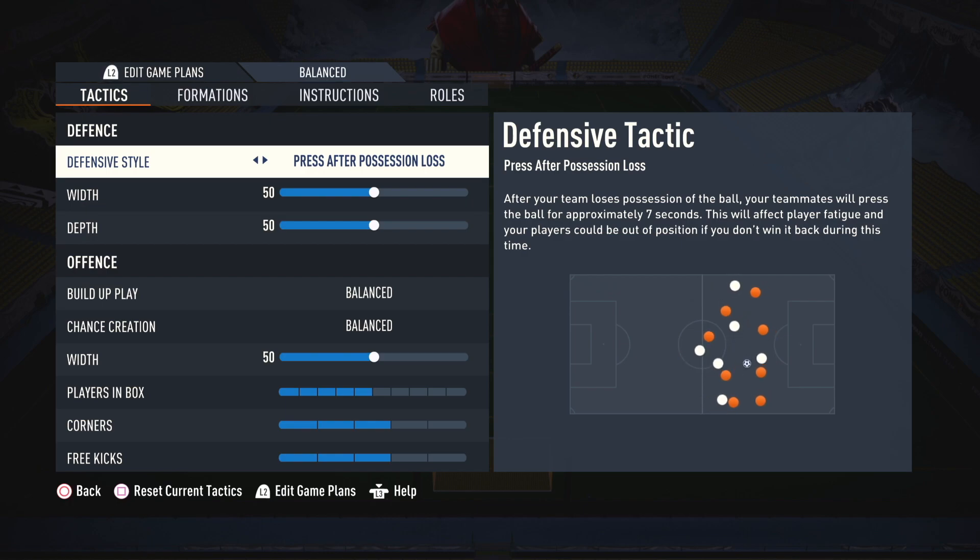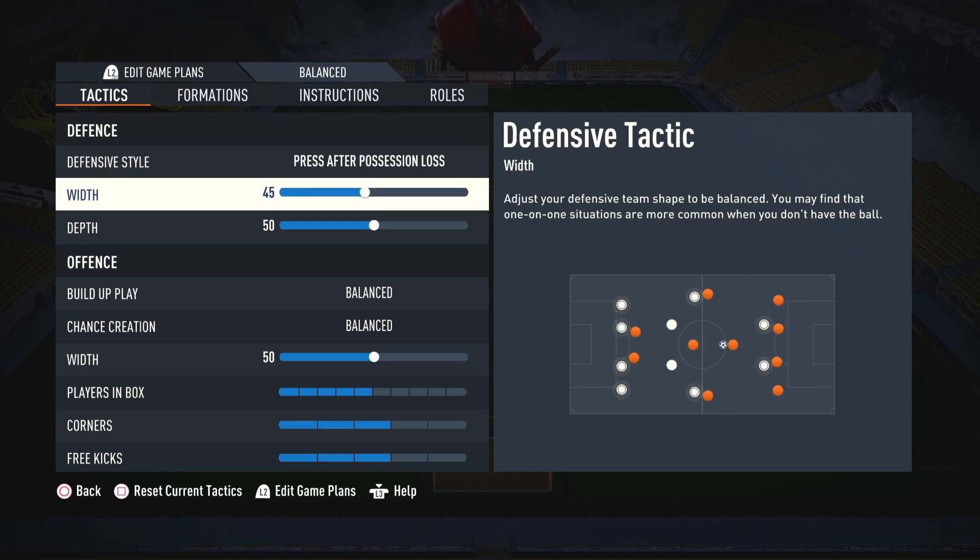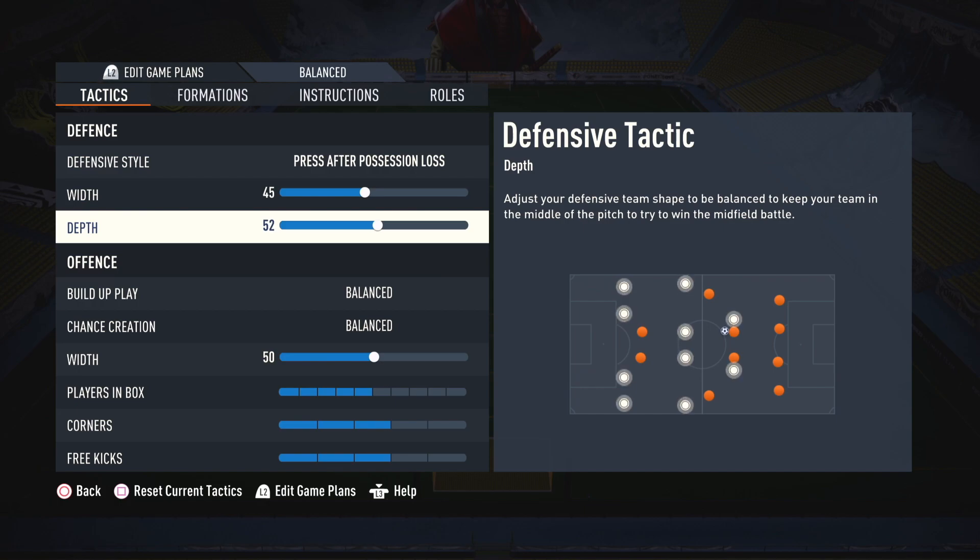On defense style, press after possession loss. With width 45, and depth between 80-85.